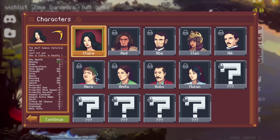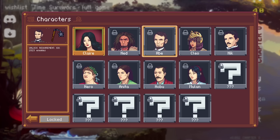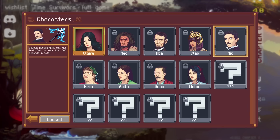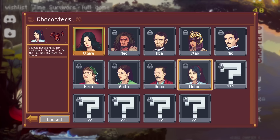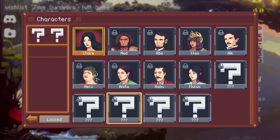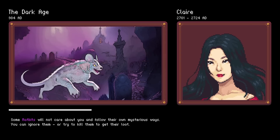Here are the characters we could get: we've got Claire, the future famous historical hero; we've got Ned from the Dark Ages; we've got Abe Lincoln, Cleopatra, Nikola Tesla, Nero, Anita, Nobu, Mulan, and various others. For now Claire's where it's at — we gotta beat the Stone Age to get the caveman guy. We were only a quarter of the way through the Dark Ages that time around.